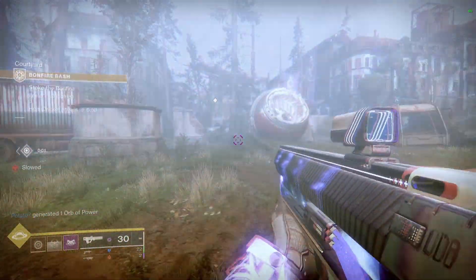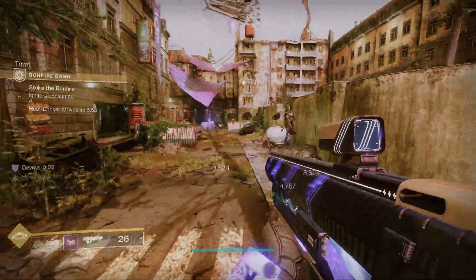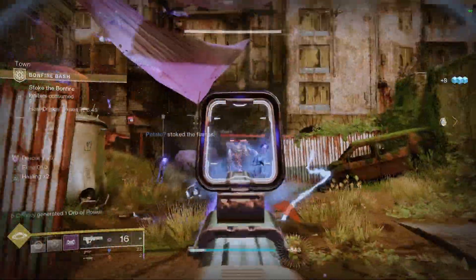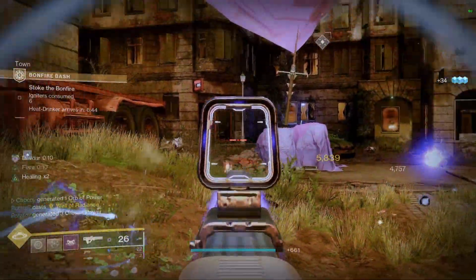If you have this weapon in your vault, I 100% recommend trying it out with a void volatile build. You'll be able to rip through just about any enemy in PVE content right now. And with the Cosmology explosions combined with volatile, you'll be able to clear ads fairly efficiently.